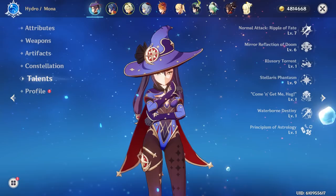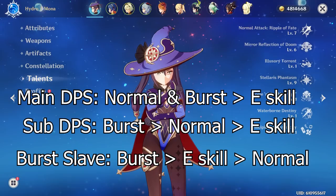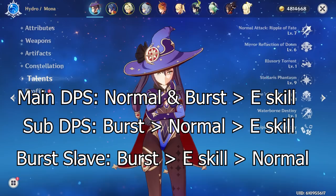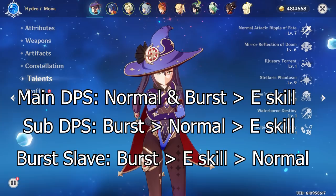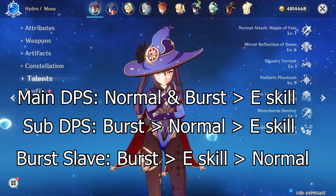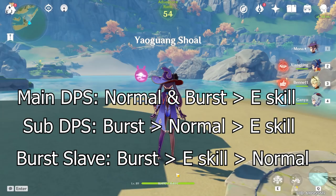Let's talk about Mona's talent level prioritization. Burst should always have priority because of how overpowered it is. I don't really like using the word 'support Mona' because whether you're using Mona as a main DPS or a sub DPS, you want the most damage out of her. It doesn't matter if she's support, main DPS, or sub DPS — you want the most damage. Whenever somebody says they're just using her for support, what that means is they're using her as a burst slave, where her only role is to apply crowd control and extra damage bonus reactions for party members.